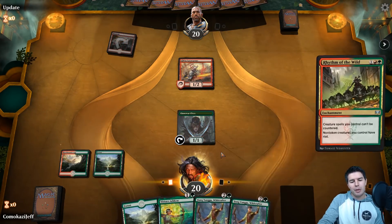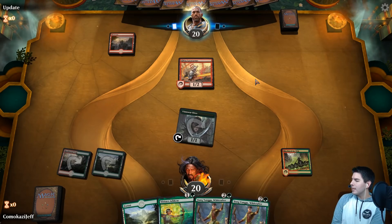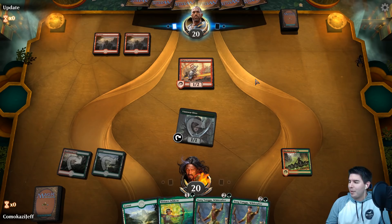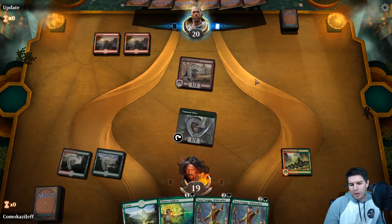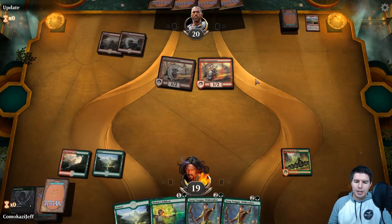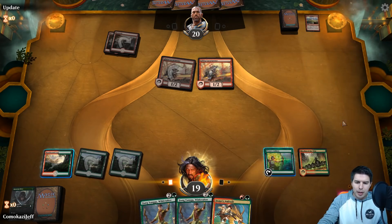Rhythm of the Wild — now we try to find creatures and they can get away from their Shocks and Lightning Strikes. Maybe a Tetsuko-Kranko deck with Cavalcade of Calamity would be really good — go goblin tribal with lots of goblins, Cavalcade of Calamity is really good in general. We would like to have a creature to play. Just Vivian's Arcbow and pass the turn.